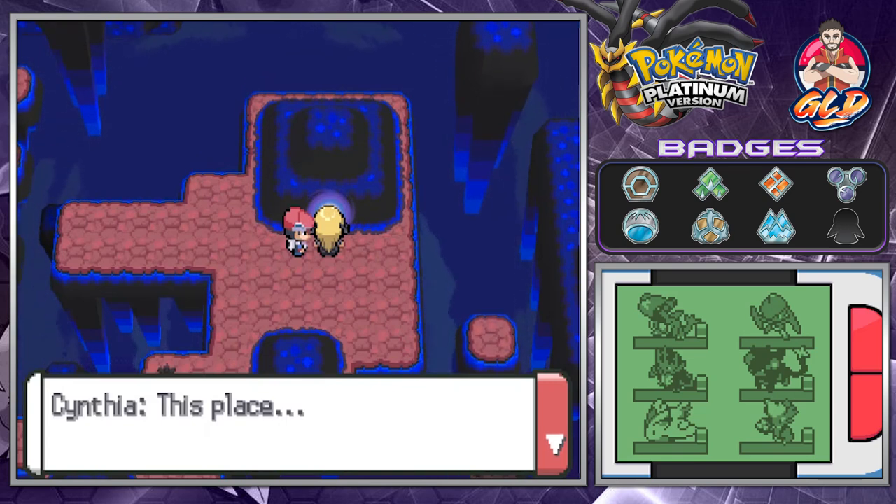What's up guys, it's me your host Draven, and welcome to another episode of our Pokemon Platinum walkthrough. We're in the Distortion World with Cynthia. Last episode we went through a lot — we evolved our Pokemon, defeated some Team Galactic grunts, and we managed to almost destroy the world because of course we're in the Distortion World.